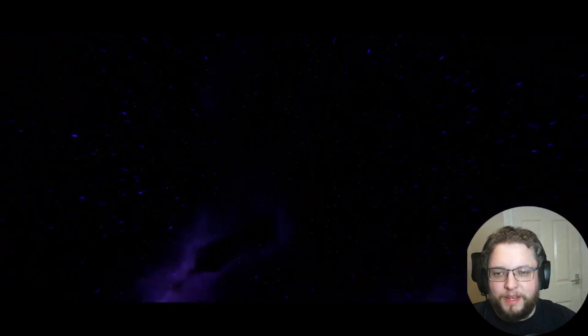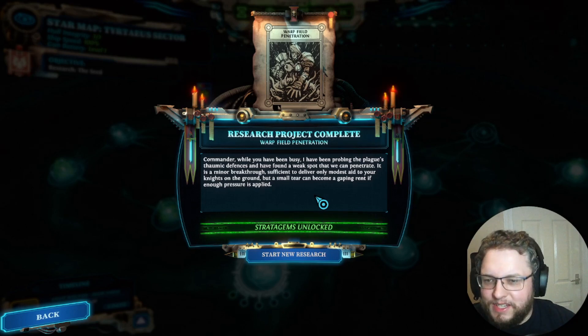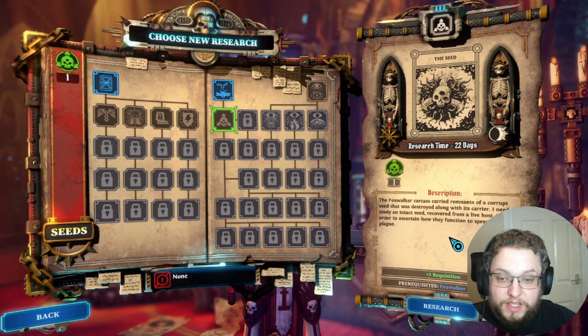Research complete — warp field penetration! While we've been busy, I've been probing the planet's plagued thormic defences and found a weak spot we can penetrate. It's a minor breakthrough — sufficient to deliver only modest aid to our knights, but a small tear can become a gaping rent if enough pressure is applied. Start new research — ooh, stratagems! We know we're going across to the seed. This gives requisition and prerequisites: Pox Walker Necropsy. I need to study an intact seed recovered from a live host to understand how it spreads this plague.